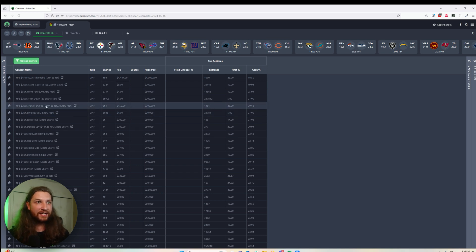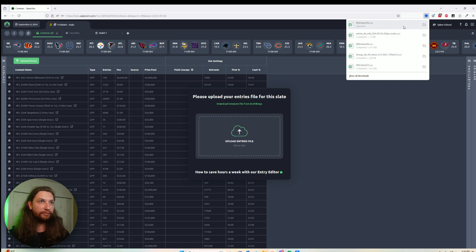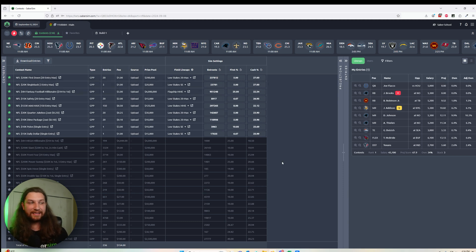We've got the week one NFL Sunday slate pulled up. I'll go ahead and get my entries file loaded up here from DraftKings, and it brings me to the first change that we've made here — one that I'm pretty excited about. The contest sim settings are now managed from the contest tab, which makes a lot of intuitive sense.